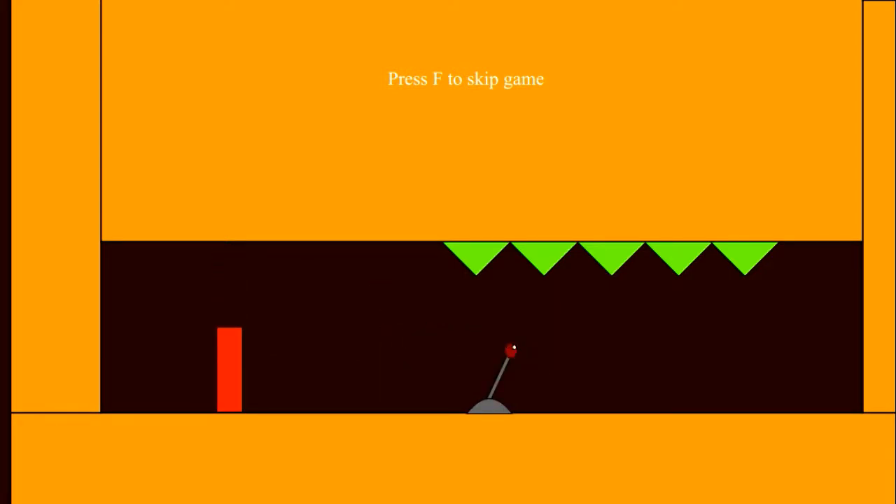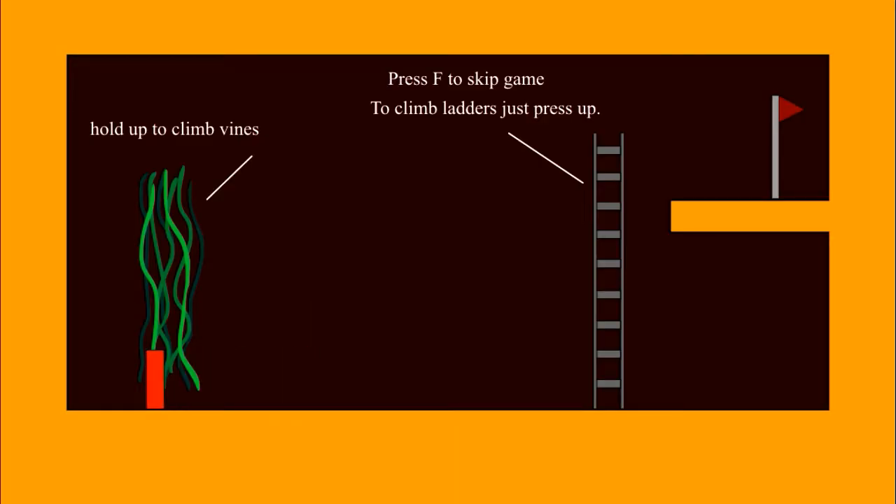Going back because I'm hitting the spikes. To climb vines press F to skip game. To climb ladders just press up. Climbing up the ladder, up to the top. I got it — puzzle games like that hold up.